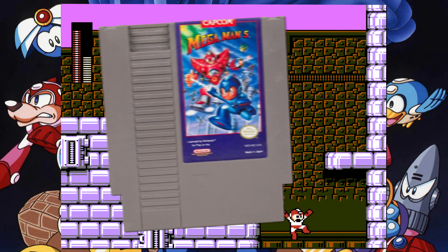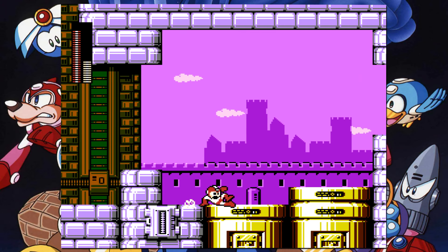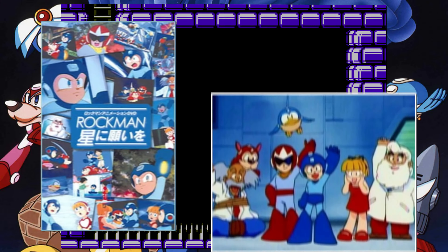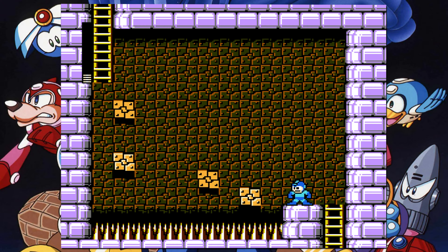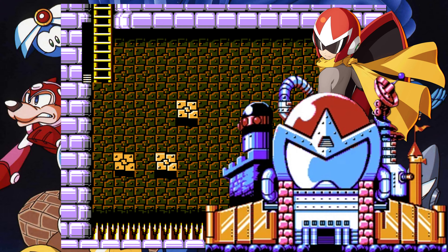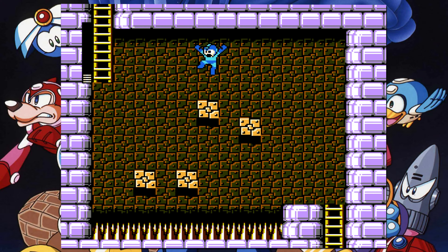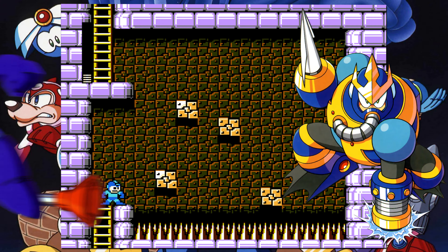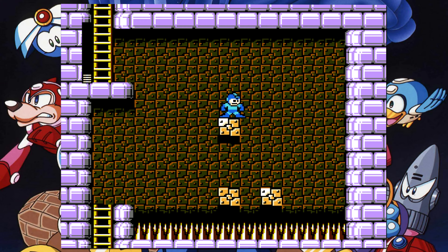Mega Man 5 is not only one of my favorite Mega Man games, but also one of the easier ones. The hardest block puzzle in the game is inside Proto Man's castle, which was fittingly designed and built around the look of his helmet — and ironically is never used by Proto Man. This block puzzle is what I would consider the perfect Mega Man block puzzle, in the sense that it's not too difficult but it's also not easy by any means. You can use Wave Man's giant Q-Tips to skip over a lot of it, as well as Rush Jet of course.